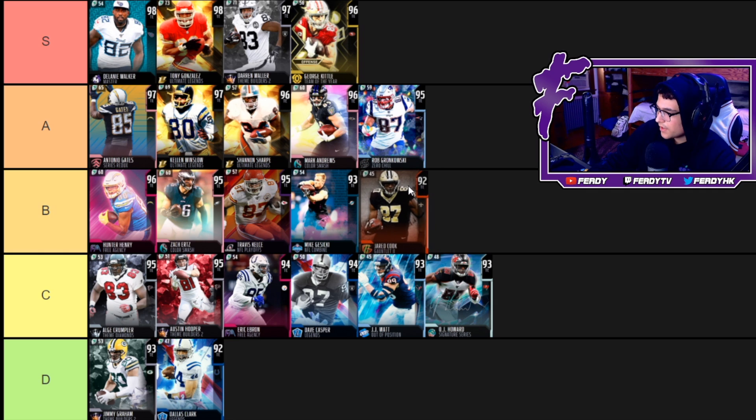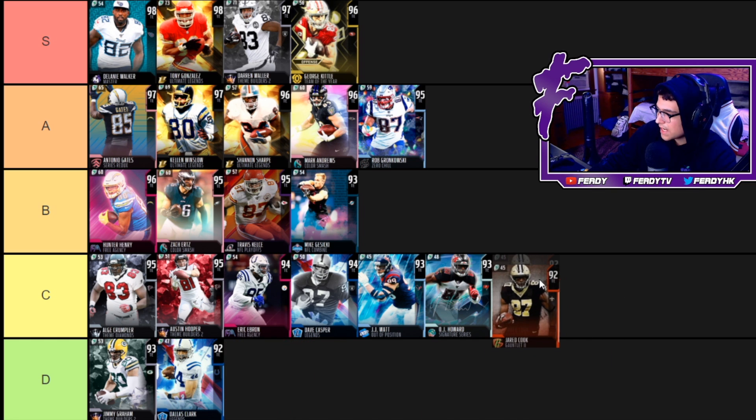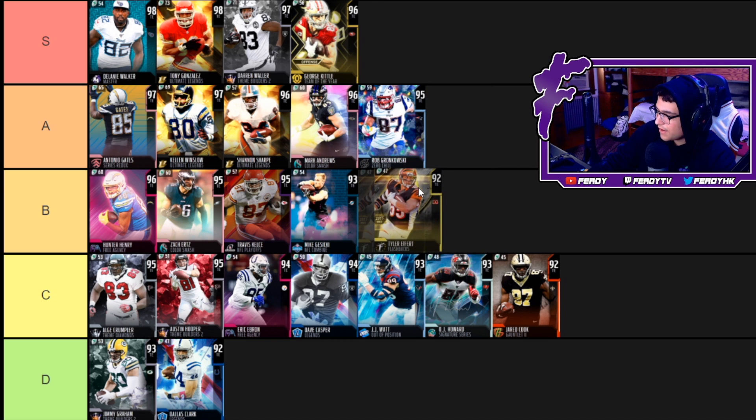Now we have Jared Cook — this card is free if you chose him out of your Gauntlet. 84 speed, 89 acceleration, 90 jump, 92 catch, 86 short route running. Because this card is free, if he wasn't free he'd be in D, but because he's free you gotta put him up at C.